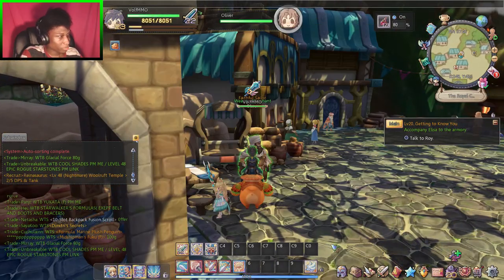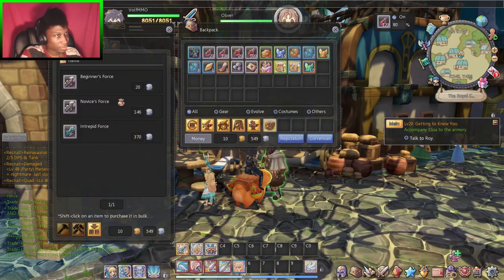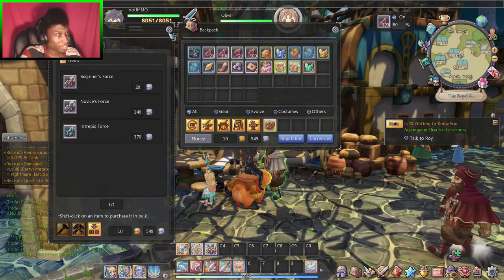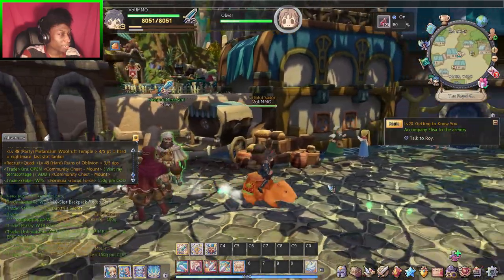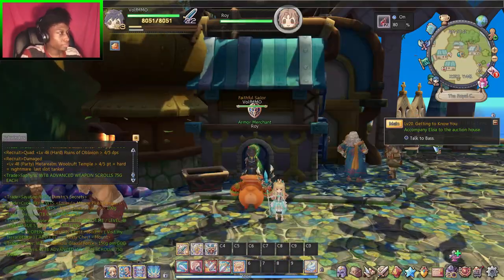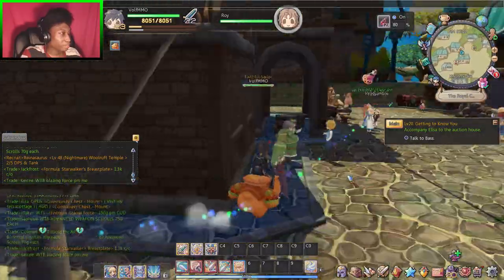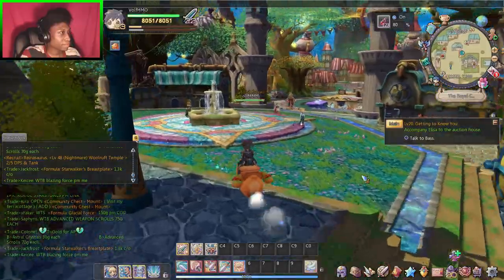Now this guy is pretty much a blacksmith - sells weapons and everything, but the weapons are actually pretty crappy. Don't even waste it. It's pretty much a place where you can repair and get rid of stuff. Same goes for the armor merchant - unless you got rid of all your equipment, they're pretty much there to back you up.